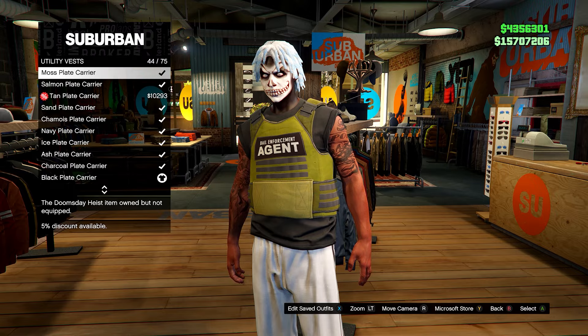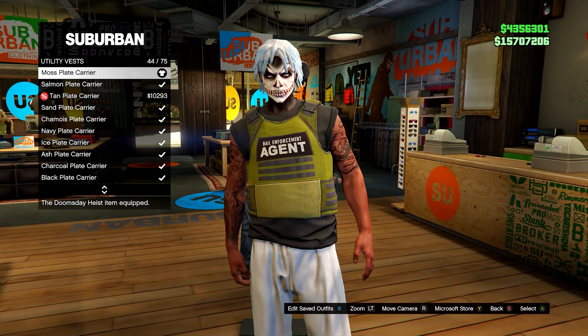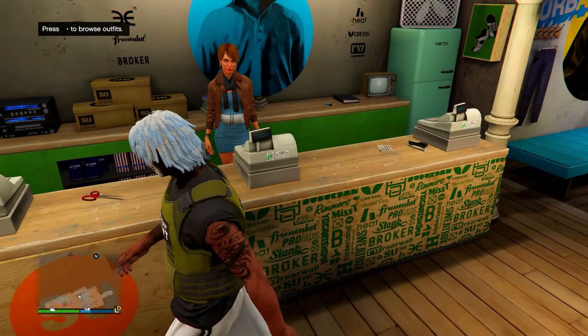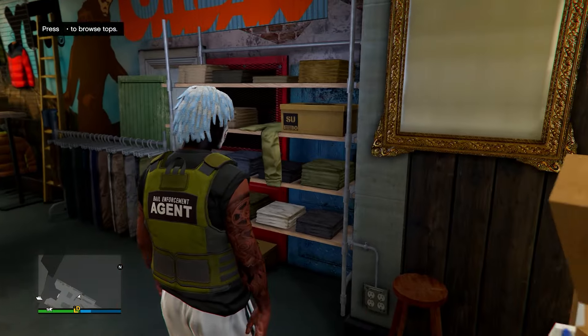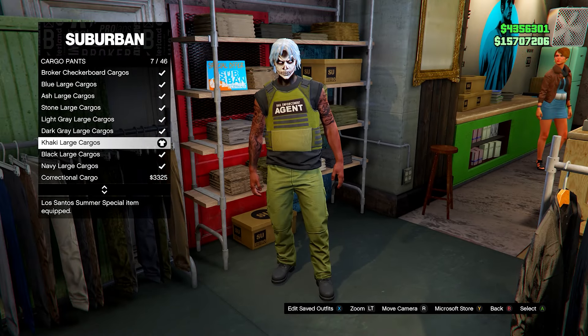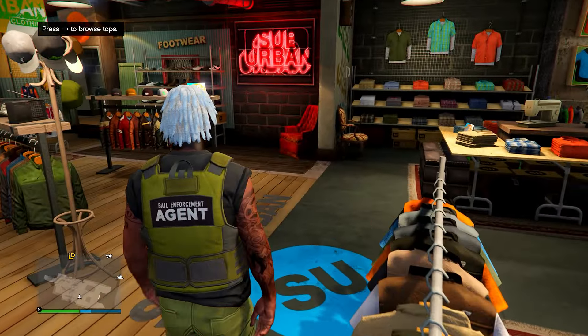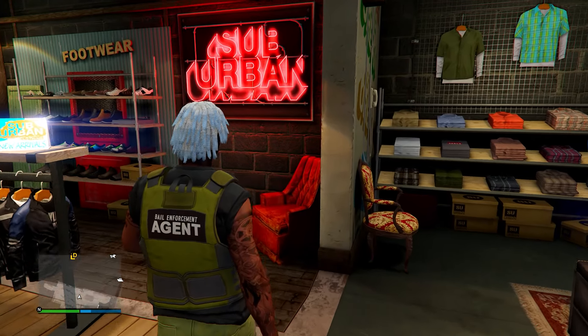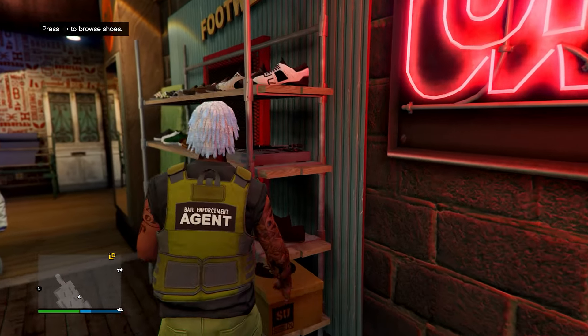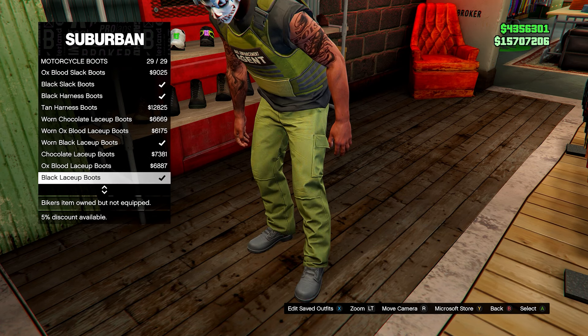Once you have the outfit, go into utility vests and switch to the moss plate carrier — you'll notice the bail enforcement agent logo stays on the vest. From here go to the pants section, head down to cargo pants and go for the khaki large cargos. Then go to shoes, head down to motorcycle boots and go for the black road boots.